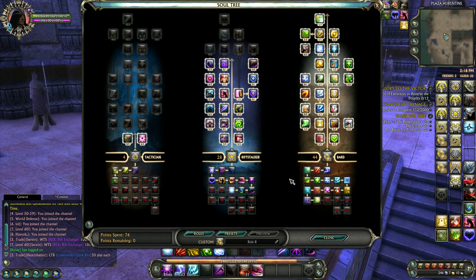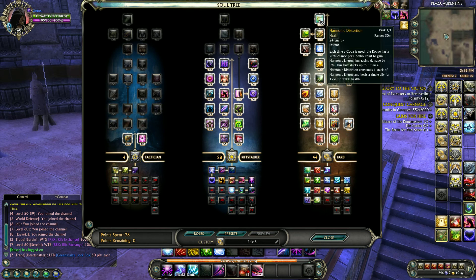The way I chose to go was 44 points in Bard — for Versa Vitality and especially to get the 41-point abilities Harmonic Distortion and Reverberation. Harmonic Distortion has a 20% chance per combo point, so 100% chance with all 5, to increase your attack power by 8% and it stacks up to 5 times. Reverberation gives a 20% chance per combo point to increase your damage by 5%, also stacking up to 5 times.